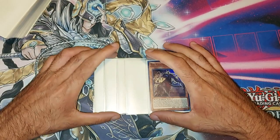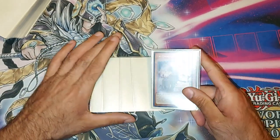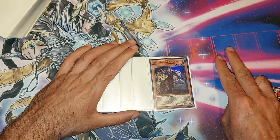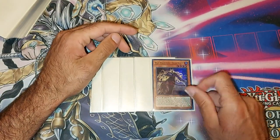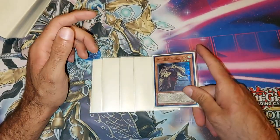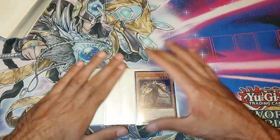Hey guys, I'm going to do a test hand for the Tri-Brigade deck. But before we get into the test hands, I want to show you two basic combos that you're probably going to be doing a lot when playing this deck. That's if you open up a Fracktail and no other beast, beast warrior, or winged beast — just Fracktail alone or the Tanki. This is what you could do as sort of a one-card combo, and it might not seem like much.